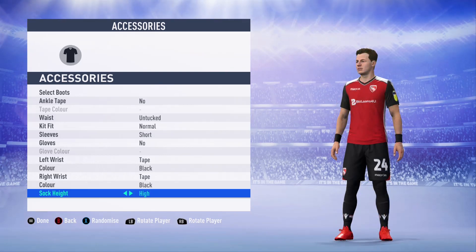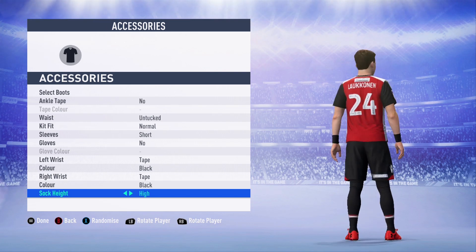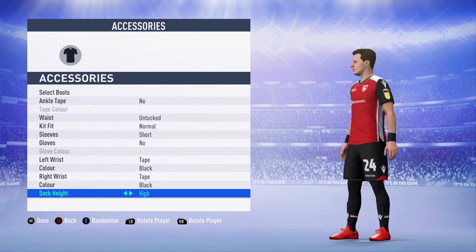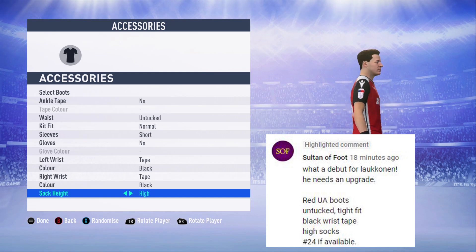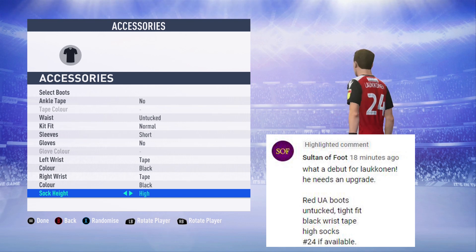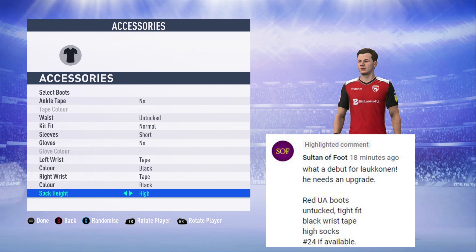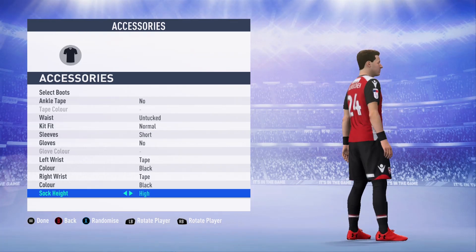We have another player upgrade from Saltonafoot. He does a channel with Mansfield Town youth edition — make sure to check him out. This upgrade is for new player Lekkonen. He's going to go with the number 24, changed over from Park, who has reached his full potential at 65 overall. He'll go with black wristbands, red Under Armour boots, and high black socks.